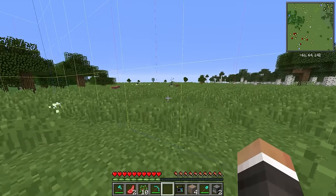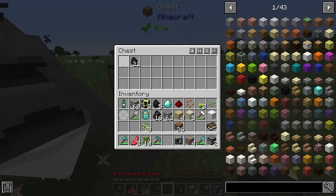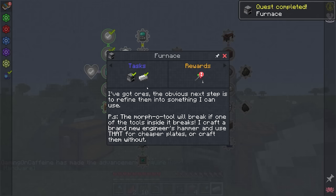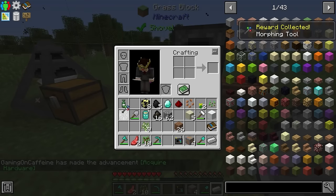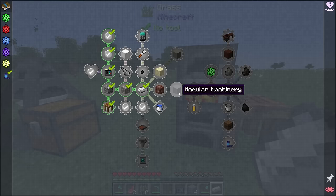Back at the iron and coal drill, we grab one iron ore and smelt it in the furnace — boom and boom — and one iron ingot completes the quest. We get a morphing tool, which is a pretty useful tool, but from my experience it can be a little buggy, so I might not end up using it all that much.